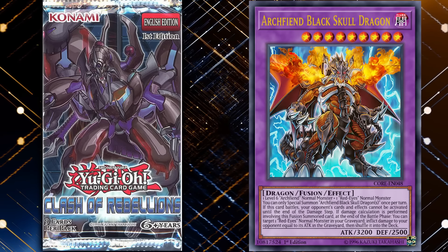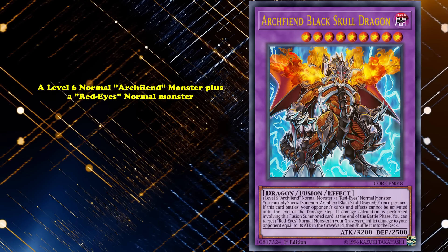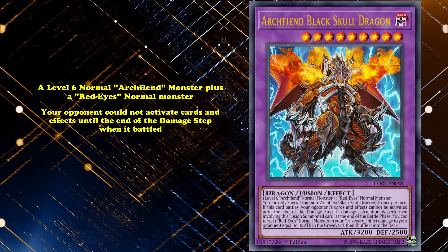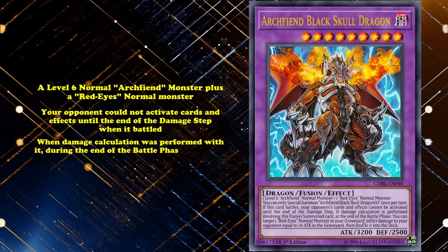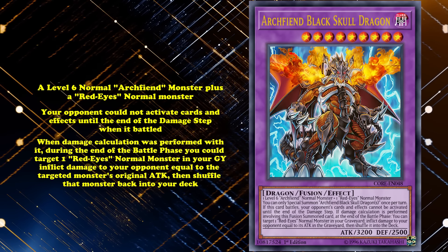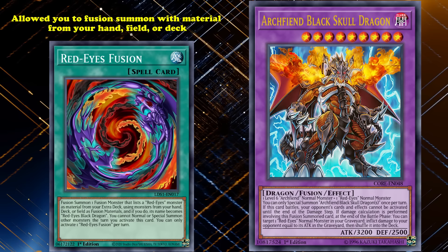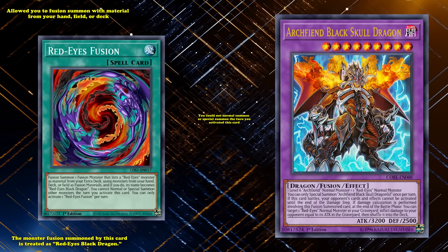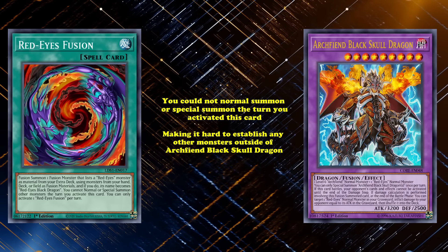The second boss monster introduced in Clash of Rebellions was Arc Fiend Black Skull Dragon, a retrain of the original Black Skull Dragon. Its fusion requirements were a level 6 normal Arc Fiend monster plus a Red-Eyes normal monster. It came out at a whopping 3200 attack. Your opponent couldn't activate spell or trap cards and effects until the end of the damage step when it battled, and when damage calculation was performed, during the end of the battle phase, you could target one Red-Eyes normal monster in your graveyard, inflict damage to your opponent equal to that monster's original attack, then shuffle that monster back into your deck. The primary way to bring out this card was with Red-Eyes Fusion, a spell card that performed a fusion summon with materials from your hand, field, or deck. The monster fusion summoned by this card is treated as a Red-Eyes Black Dragon. However, when using Red-Eyes Fusion, you couldn't normal summon or special summon the turn you activated this card, making it hard to establish any other monsters outside of Arc Fiend Black Skull Dragon.